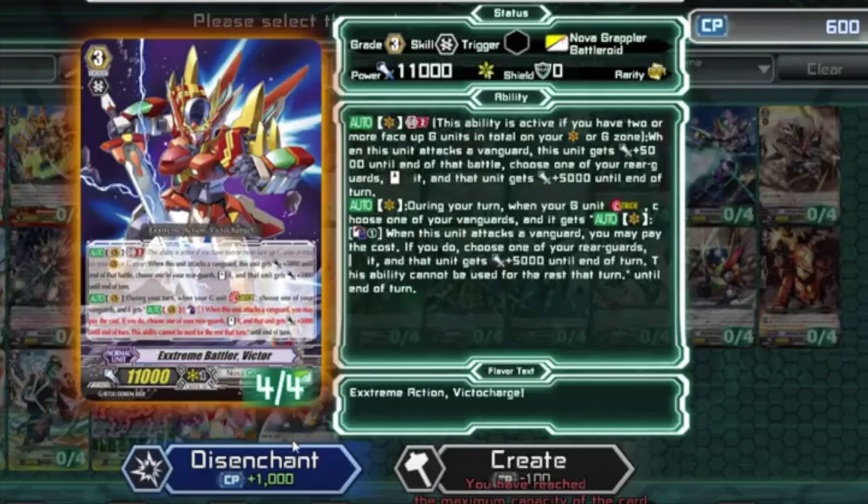In terms of decks, if you want to know what deck you should focus on building, my top suggestion is Nova Grappler vs. Extreme Ballad, because it has everything needed in GBD01. Second would be Fear Chronicles, because they have everything needed for the older version of the deck from GBD01 and the trial deck.